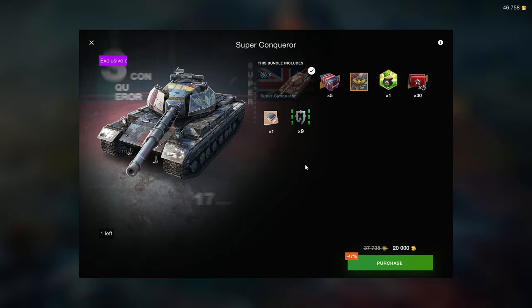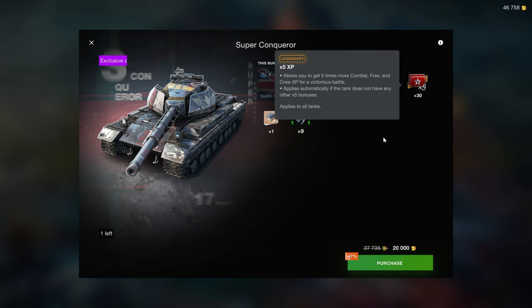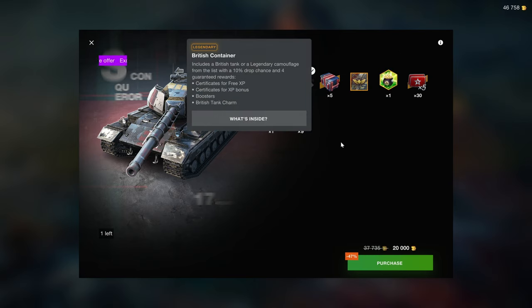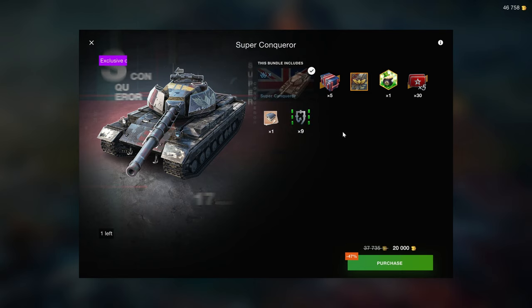Don't buy Tier 10s mainly to grind credits — you buy Tier 10s mainly to do damage. The x5s in this bundle are unlocked, which makes the bundle worth quite a bit more. It also has British containers in it, which is gambling — we don't like that here. But it is a good bundle at 20k, a fair price for this vehicle together with the 30 x5s. I can recommend the Super Conqueror in this configuration.